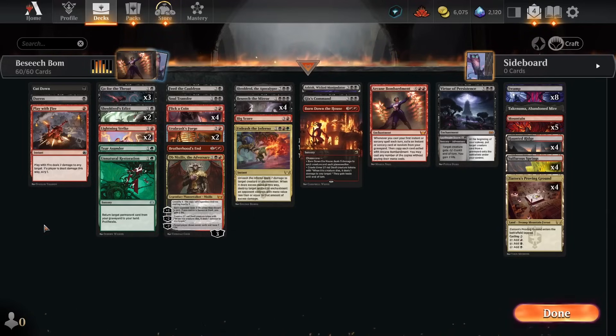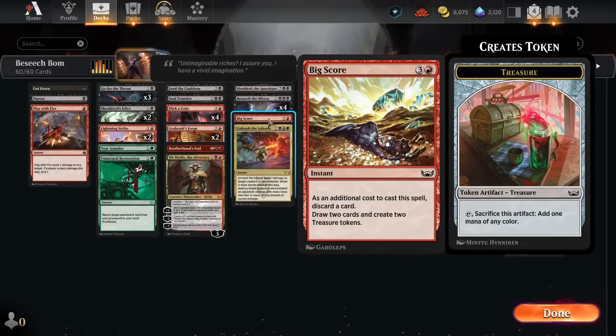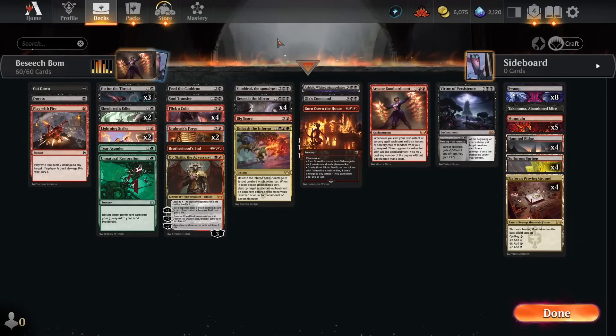The best value you can get out of Beseech is when you can cast something for four mana for free, so we're trying to get good value out of those spells by including things like Unleash the Inferno to catch a lot of different situations, Big Score for some card draw — which is especially handy when you cast Sheoldred the Apocalypse off of Beseech the Mirror for free. We're a little lighter on the high-end stuff because Beseech doesn't help us cast it for free, and I didn't want us getting into situations where we tutor one turn and then spend all our mana playing something expensive the next.